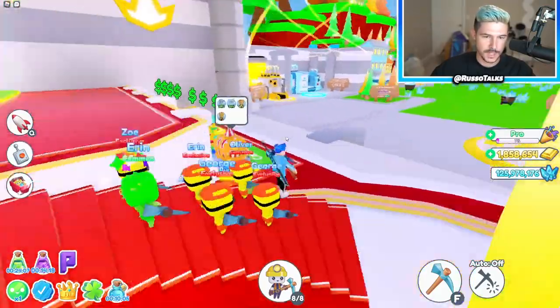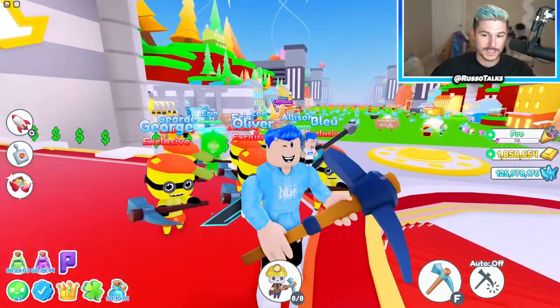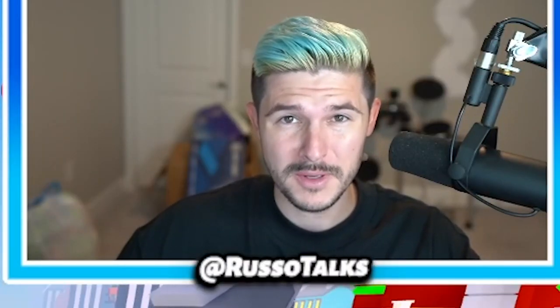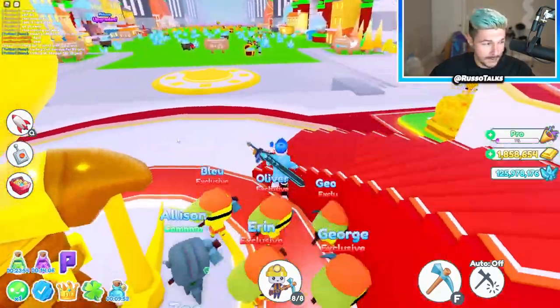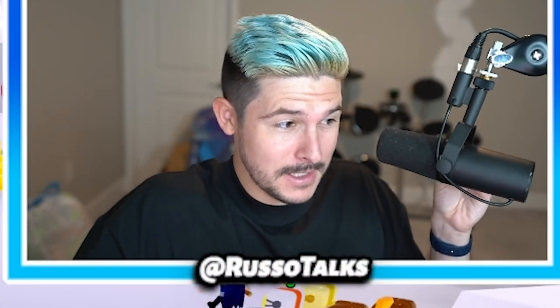I've played this before on the channel. Basically, in this game you open chests, you get minions — better ingredients, better pizza. Papa John's, not sponsored, but should be. Give me some money, Papa. Anyways, the Neon Club is right there. We're going to enter it today. Apparently they added new Neon Minion Pets, a Neon Chest Egg, and a Neon Club.